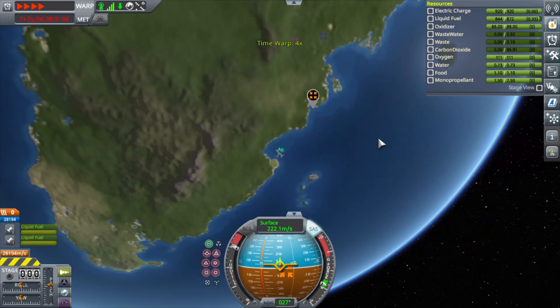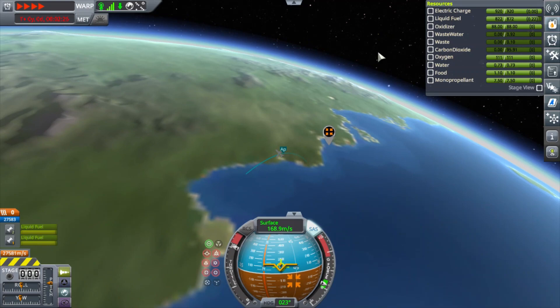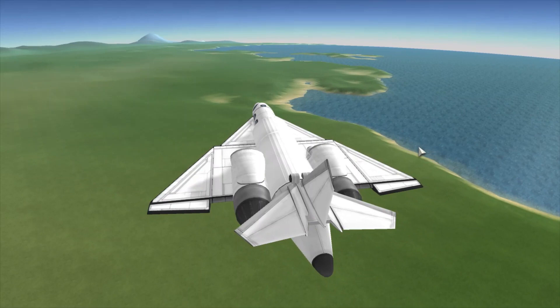It's a twin engine jet. It's got two of those jet engines that have afterburners, so I can get a little bit of extra thrust if I need to take off from a small space or do some really quick maneuvers, but it's mainly designed for range. It should have a pretty decent range without those afterburners.